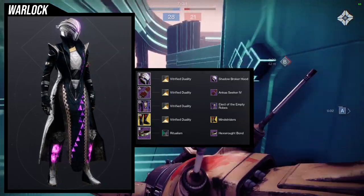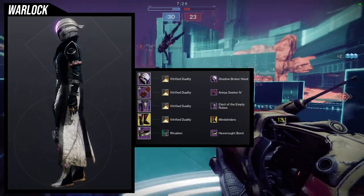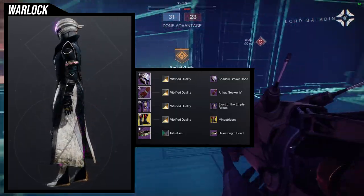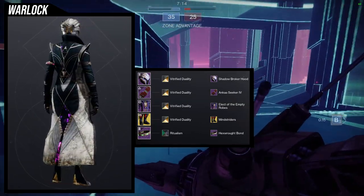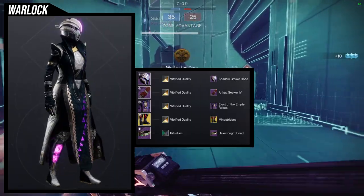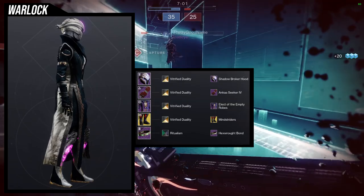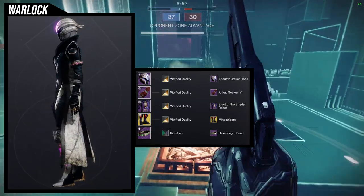So to start off, we're going to be using the Shadow Broker hood. And this one, I'm going to be honest with you guys, I like this set a lot. I think it came out really, really well. That being said, I think the only piece I would switch out would be the arms — the Anka Seeker 4 or 6. It's really dope, it's just it looks kind of hobo-ish when you combine it with everything else, because the chest piece — I like the empty robes — looks very regal, very bougie. And when you combine it with the arms, it just kind of looks weird, like a nobleman meets peasant.